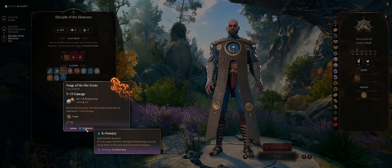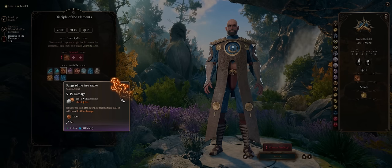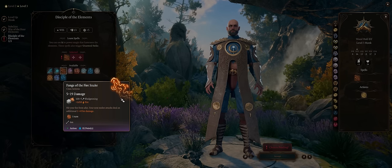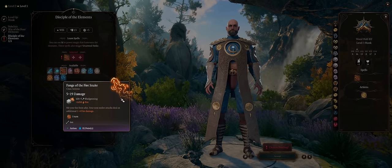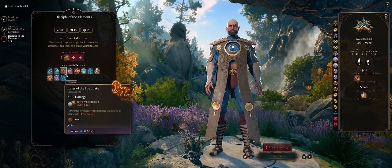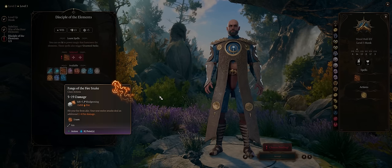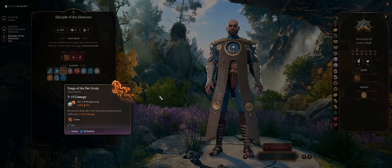Fangs of the Fire Snake also stacks with extra attacks, meaning you can fire 2 Fangs of the Fire Snake per action — fewer on Honour Mode due to the action economy nerf, but still plenty. Overall, I can't really think of any situation where you don't want to spam this for your normal actions, and Flurry of Blows for your bonus actions.